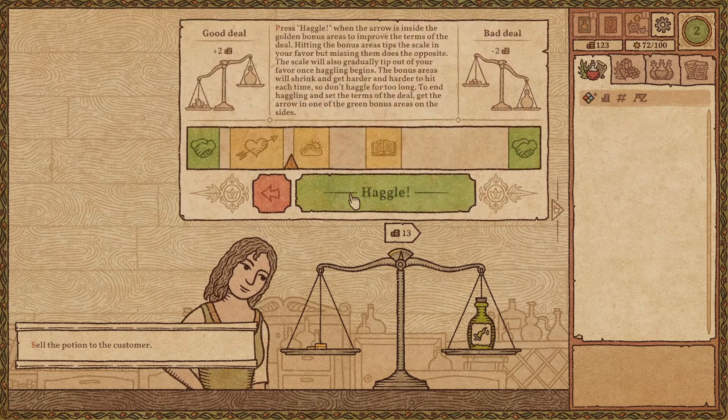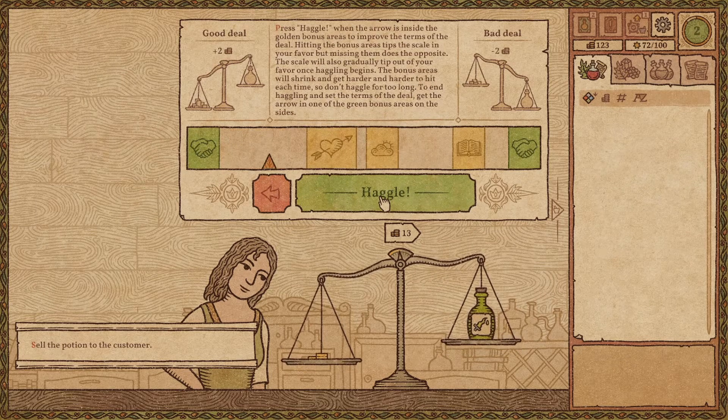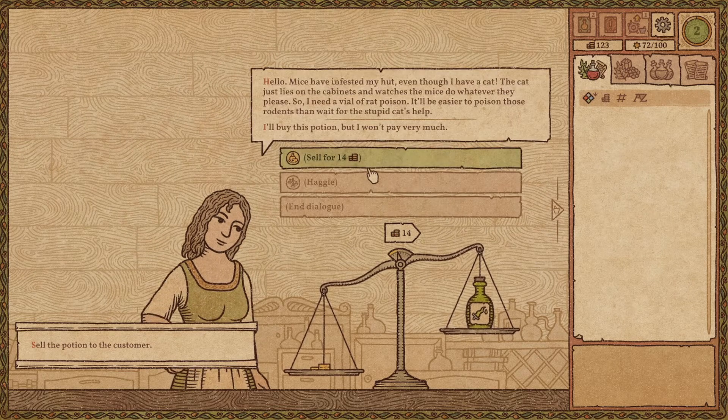Let's try to haggle. Can I do this? Believe in myself. One coin — okay, whatever.